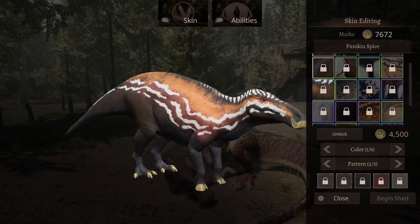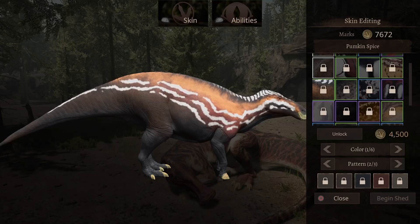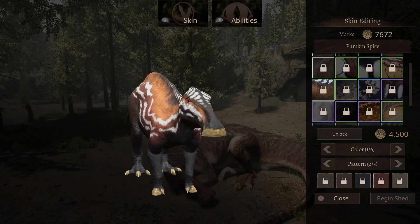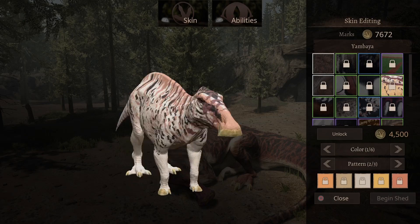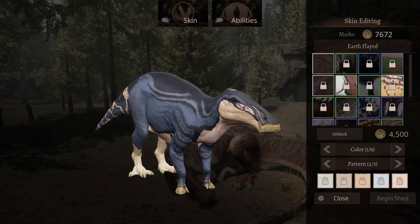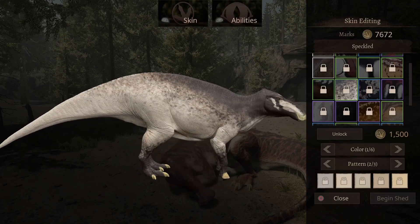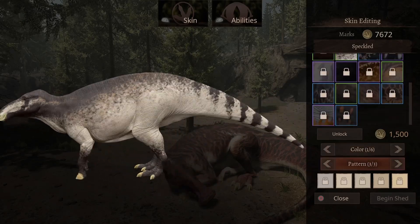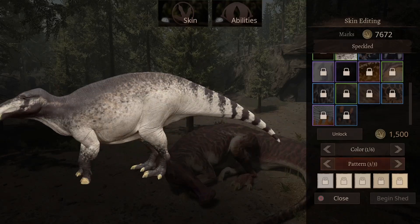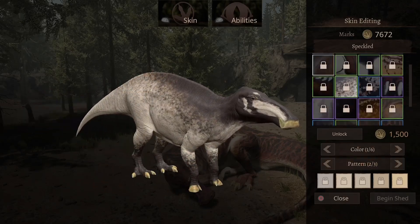The next one has some black with a reddish color, maybe a yellow, and white. Pretty nice looking color — this one really takes my top spot along with one other. It will cost you 4,500 marks. The next skin is a gray color with a lot of black. There are stripes along its tail — something a little different. This will cost you 1,500 marks.